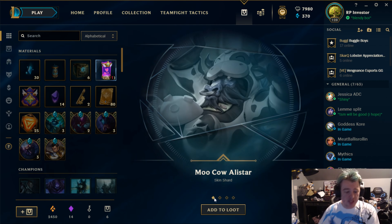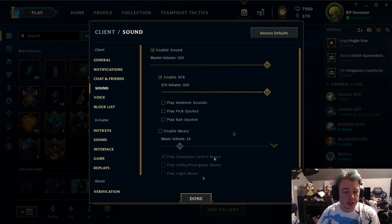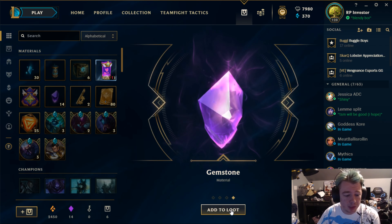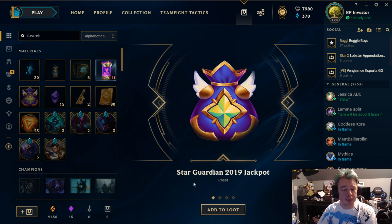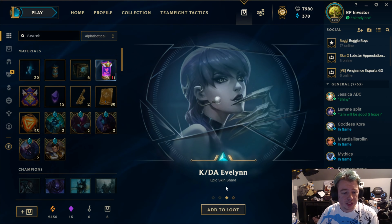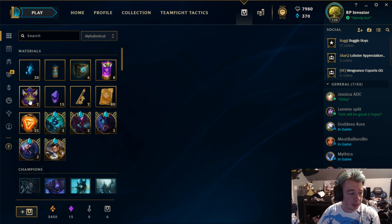First capsule: Mookal Alistar — that's 975 RP — Odyssey Yasuo, an epic skin, Snow Day Singed, a legacy skin, and a gemstone out of the first capsule! We got a jackpot too — Championship Kha'Zix, probably the best Kha'Zix skin. KDA Evelyn, an epic skin shard, and Final Boss Veigar, a legendary skin! We've gotten lucky on both of the first openings.